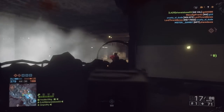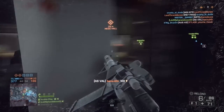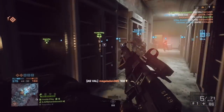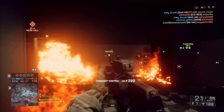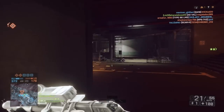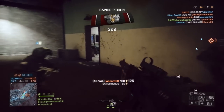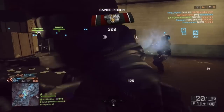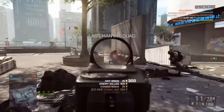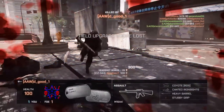Next is the AS VAL — a suppressed PDW that does a ton of damage, but you'll only get one or two kills per magazine since it only holds 20 rounds. To compensate, it has a super fast reload time. If you're getting one kill at a time and dipping behind cover like I'm doing on Locker, you can be very effective. Note this is a DLC weapon, so you'll need the DLC to access it.